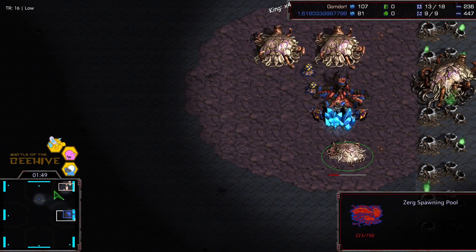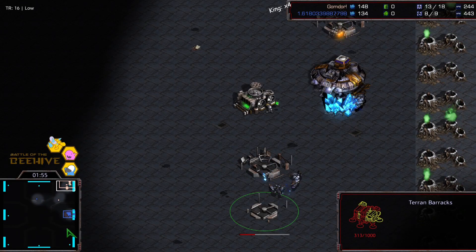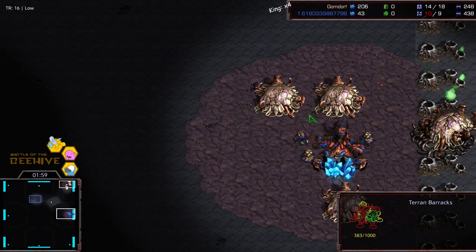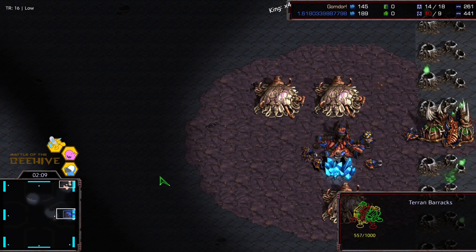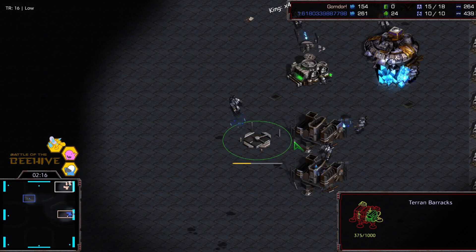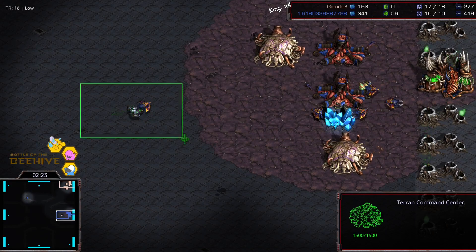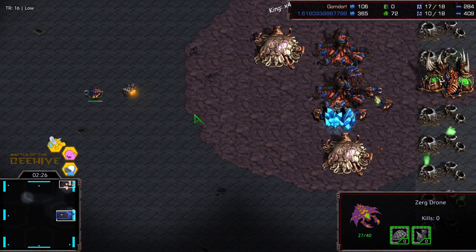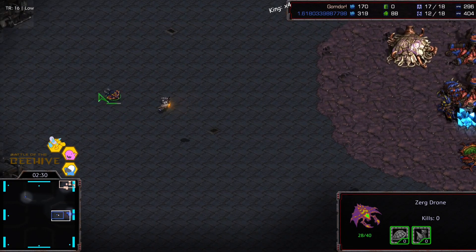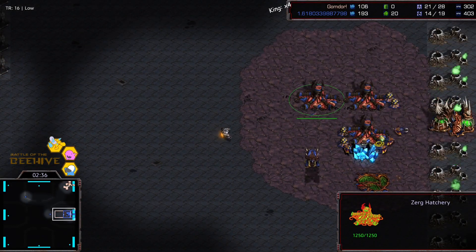With no real semblance of sim city — it kind of is working though because Gomdor did go CC first and his barracks are still under production. He canceled so he could get that extra larva out. I'm not sure that's actually a valuable thing to do. Gomdor is going to scout him first, so even going CC first he'll still have units out before Thanks. The whole purpose of the choke hatch is to defend with minimal units and buildings. I suppose he's just going to go for mass zerglings and maybe a four hatch zergling all-in — but nope, he's just going to go scout.